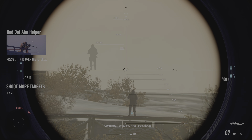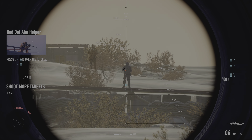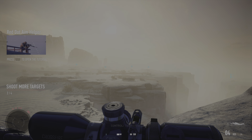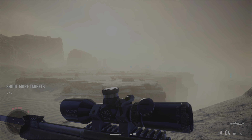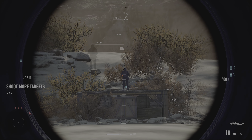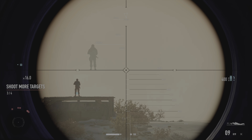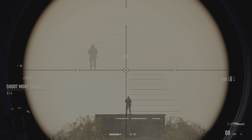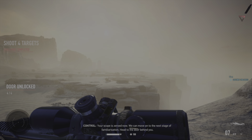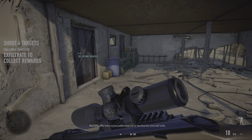Excellent. Very good. First target down. Two more to go. Not bad. One more to go. Your scope is zeroed now. We can move on to the next stage of familiarization. Head to the door behind you. Move through the door to the next area. We have some additional kit to familiarize yourself with.